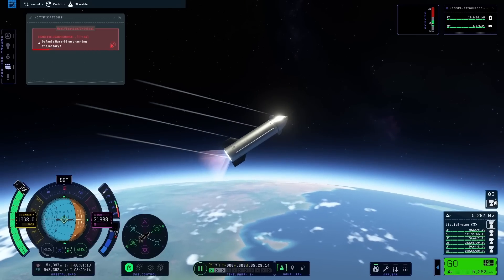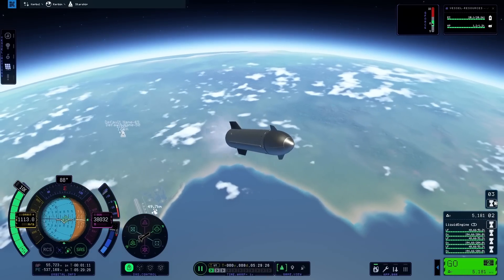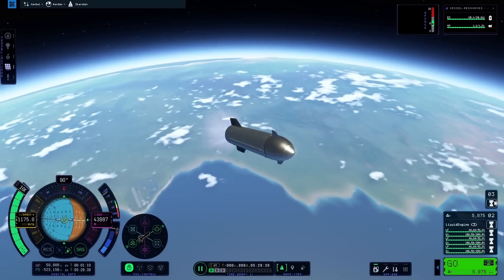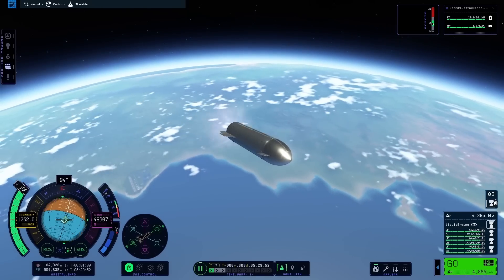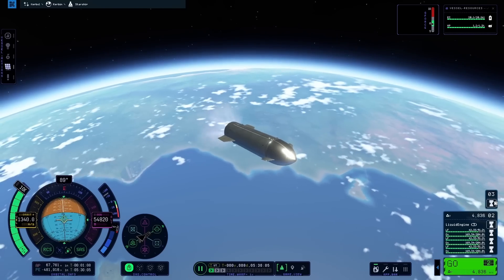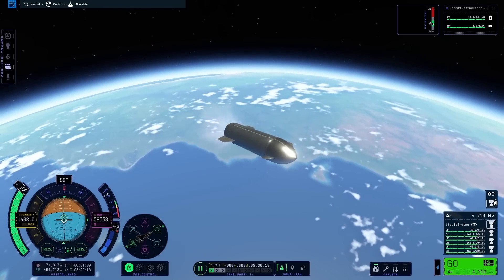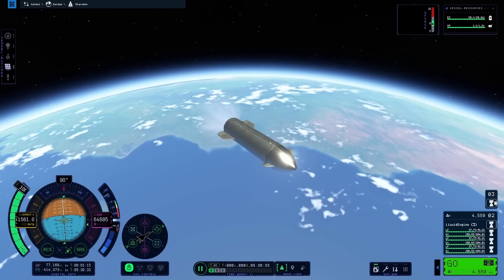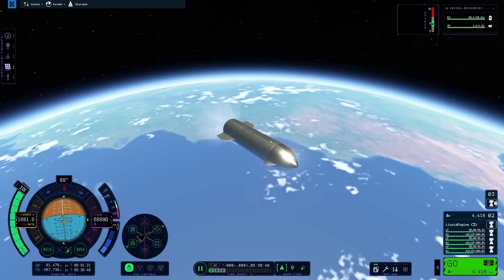The first stage was not quite depleted of fuel, but I cut it a little bit early and detached the Starship Orbiter to send it into orbit. The reason I left a little bit of fuel in the first stage booster is because I wanted to try and fly it back and do a propulsive landing — bring that booster back. Unfortunately, I was unable to do this because you cannot switch between vessels while still in the atmosphere, or at least the game was not allowing me to move away from the active vessel. So there went that plan. Maybe someone will introduce something like FMRS into Kerbal Space Program 2, or maybe the devs will add it in a future content update.